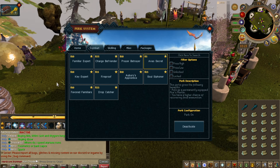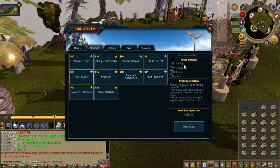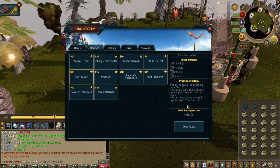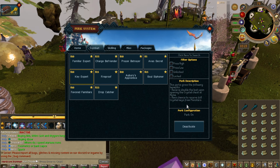Ava's Secret is basically just a passive Ava's Alerter. Pretty good — five bucks, why not? Key Expert — Crystal Chest doubles, also opened twice as quick, and yeah you can get many more keys. You get double the loot from the Crystal Chest, which is great.